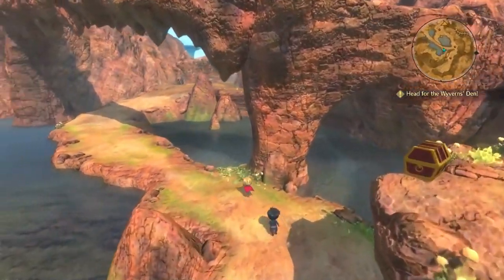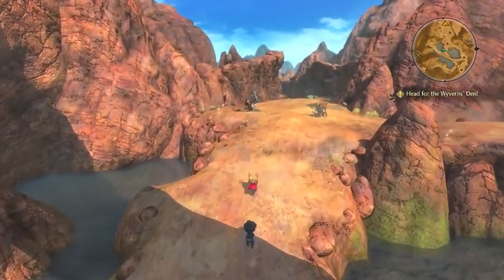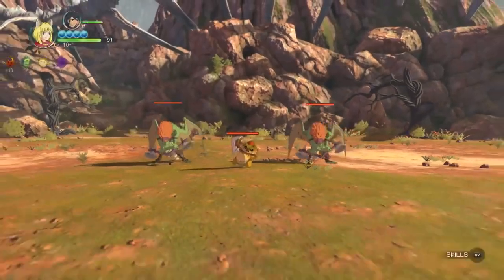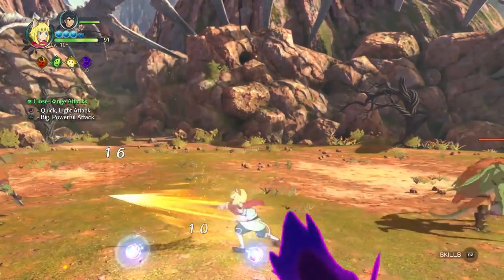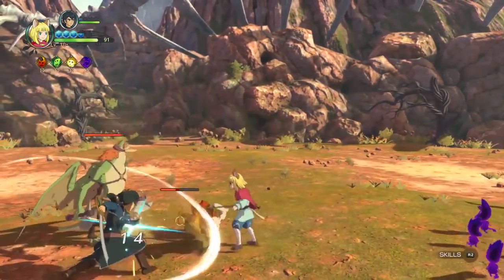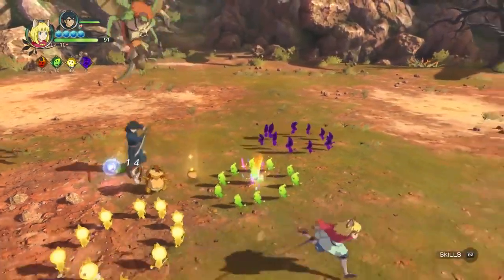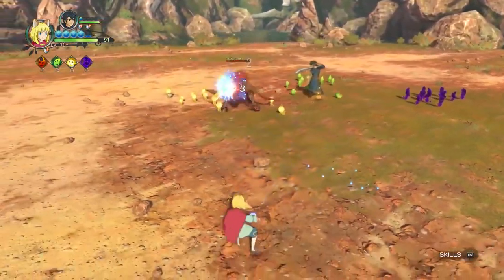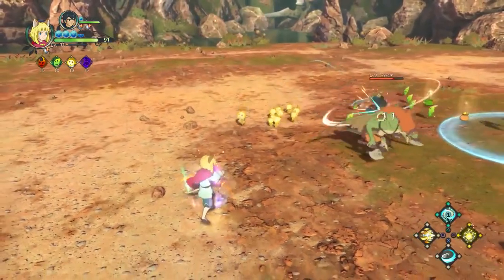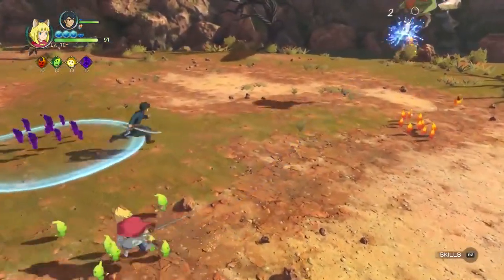On the Bandai Namco store — link in the description — if you pre-order the game you can get a replica of the world map. It's a pretty nice-looking, sturdy map with an old-school feel to it. If you pre-order the collector's edition, we'll have a slide at the end showing what it looks like. I highly recommend it if you're a completionist or a collector.